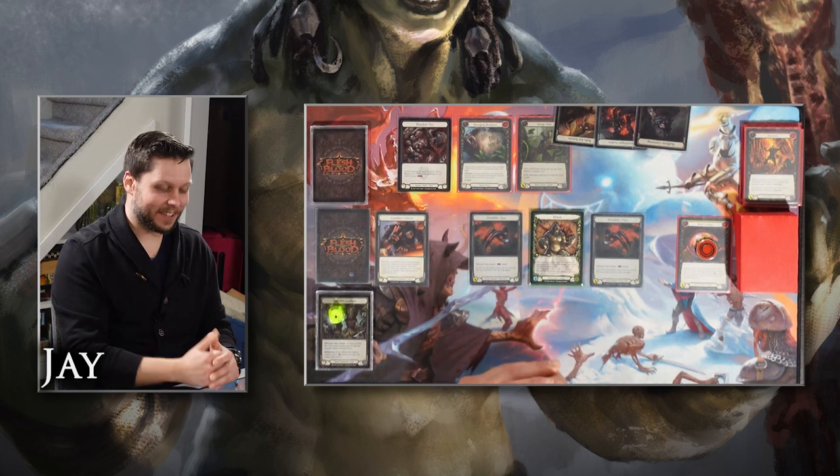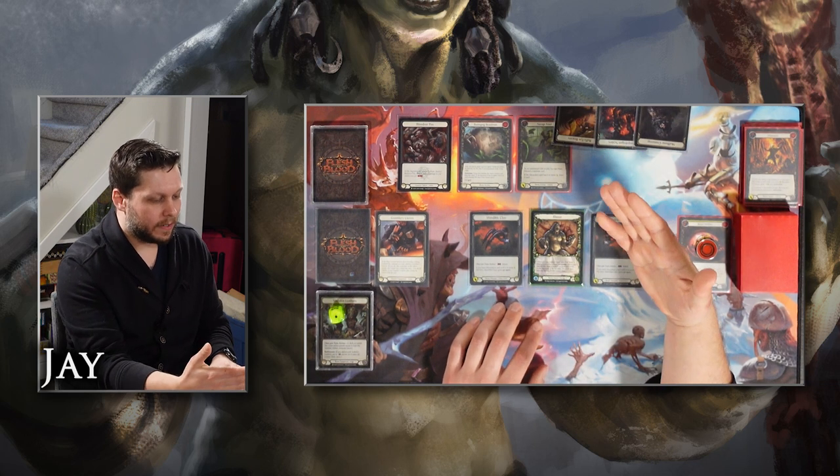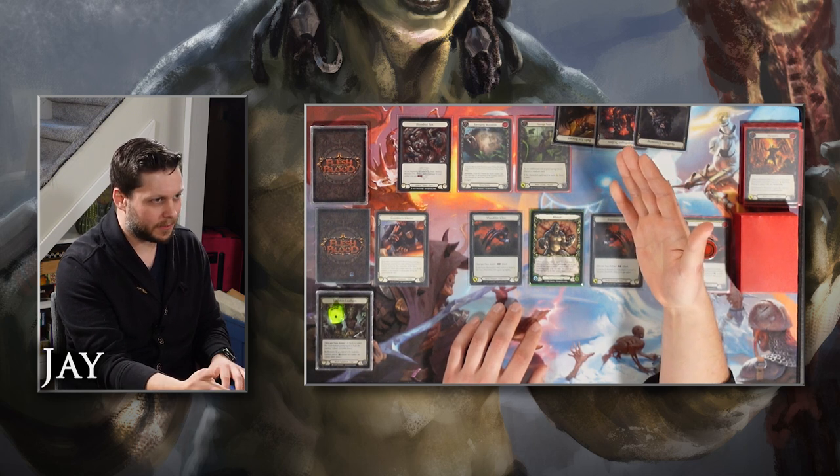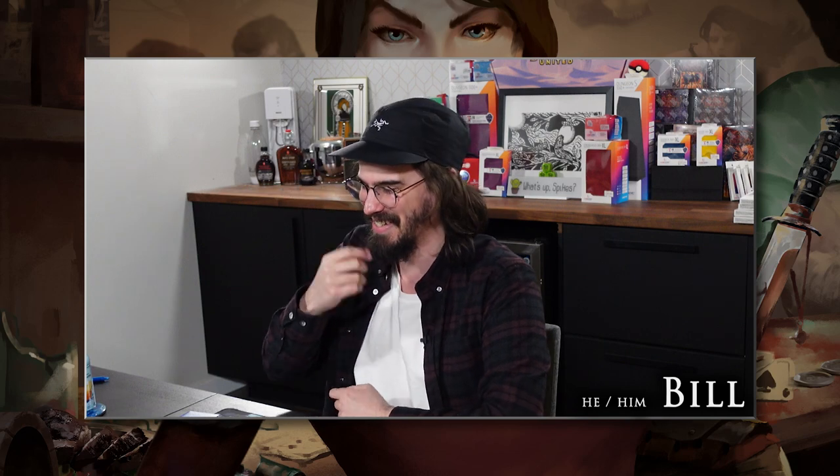Two red Barragings — it doesn't get much better than that. Rhinar is particularly punishing into Azalea because Azalea wants to block with very specific cards, and the intimidates don't allow those choices. It adds an extra level of chaos to a deck that really wants its ducks in a row. I've never seen a Rhinar pop off that hard over three turns. There are scarier turn ones that could happen, but yeah — Rhinar's really good. You got me, game man.